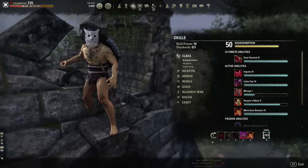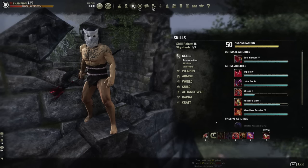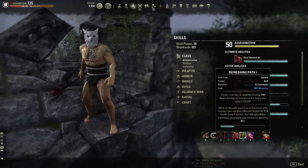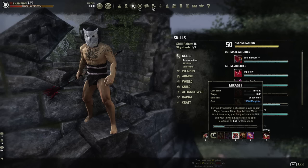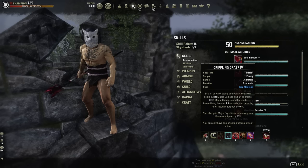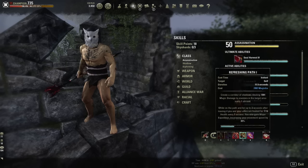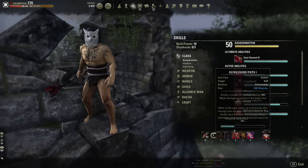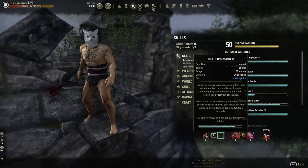On the back bar we're running Destro. Here's where things get interesting — we're running the Destro ultimate, Eye of the Flame. We have Siphoning Attacks for Magicka and Stamina sustain, Refreshing Path for heal over time plus a little extra damage if opponents fight you in the path. We're running Mirage instead of Double Take because we need the extra physical and spell resist, and we already have two other sources of Major Expedition — an offensive source from Crippling Grasp and a defensive source from Refreshing Path, so Double Take would be overkill.